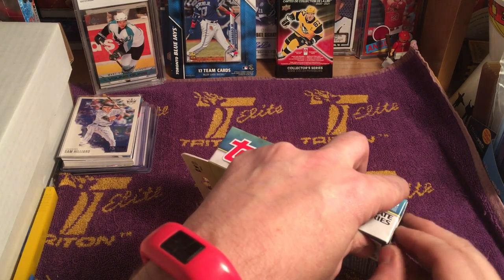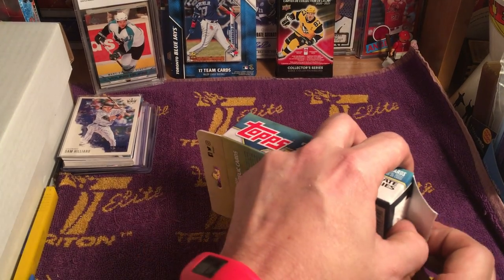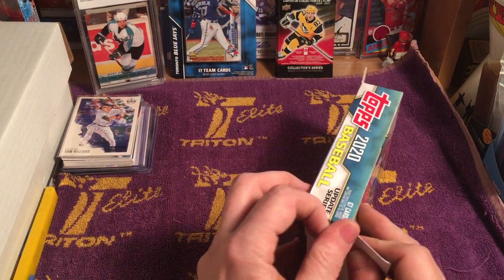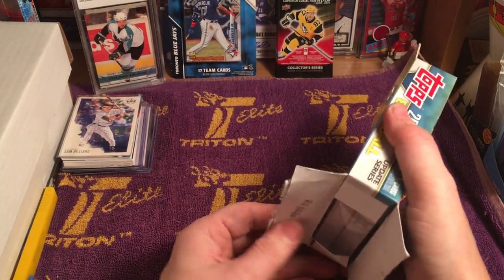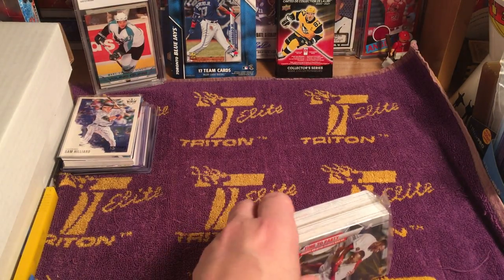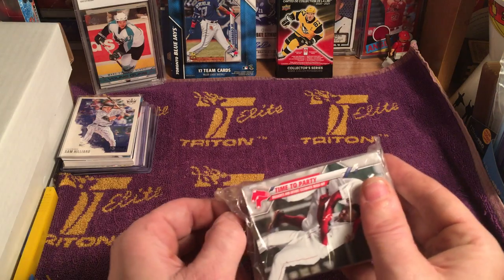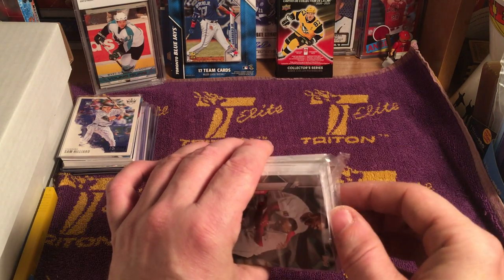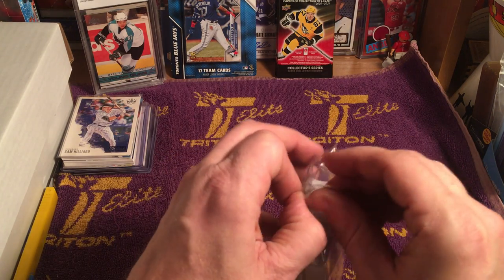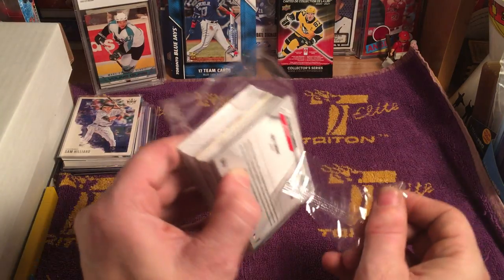Value-wise for the retail, the hanger boxes are pretty much your best bet unless you're collecting those coins. These are your best bet in terms of number of cards per dollar, and you actually have better odds of pulling inserts and parallels out of the retail stuff, especially the hanger boxes, than out of hobby boxes — because hobby boxes are more geared towards relics and autographs, which are a lot harder to pull.